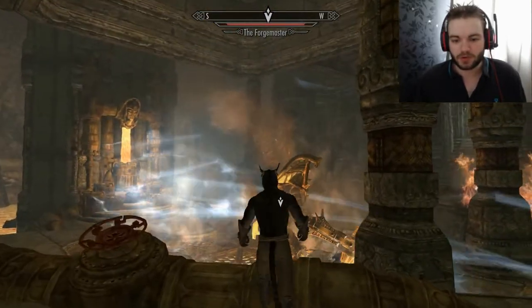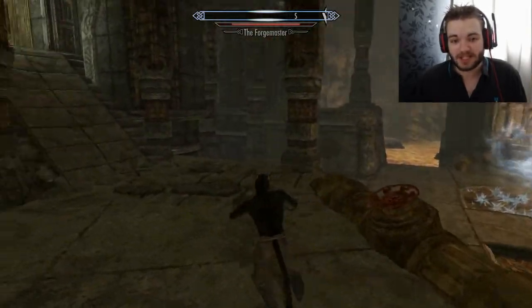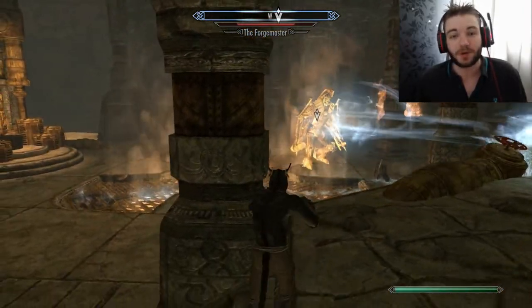I'm going to try and Fusar Adar him. Yes! That staggers him — this is excellent. Oh my God, we're going to take him down. I'm pretty sure if I get hit even once, I'm going to die.